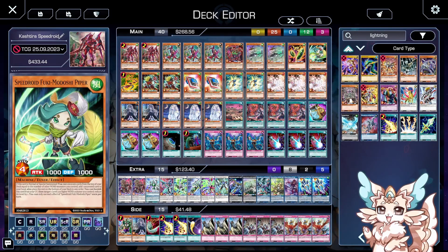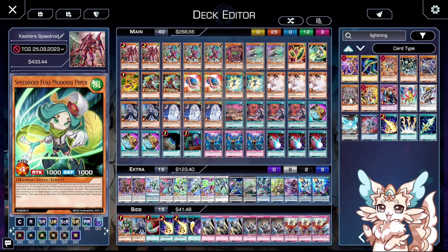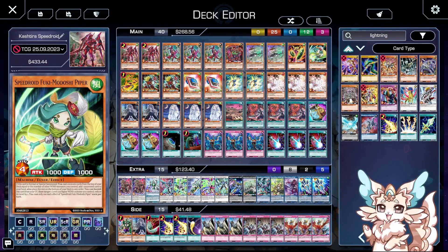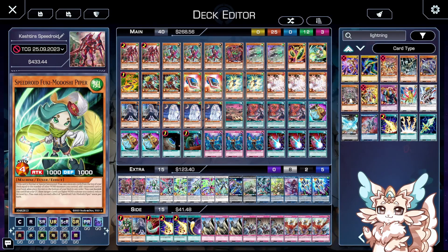Speedroid as a deck is mostly just revolving around synchro spamming everything out of your extra deck, and Kastira really likes XYZing with them. But Kastira is all level 7s and most tuners in Speedroid are actually level 3, so you have an easy way to go into Baron before you go into any real crazy plays with Draco's deck, Rubber Band Shooter, or any of the Clear Wings. As you're seeing, I'm not talking much about the Kastira part of this deck because it's pretty simple.